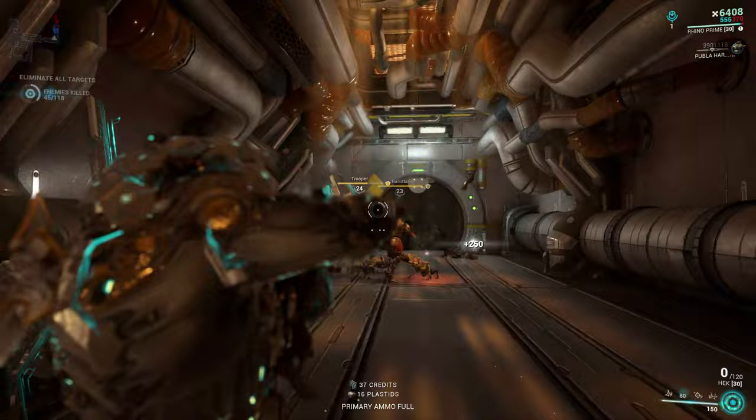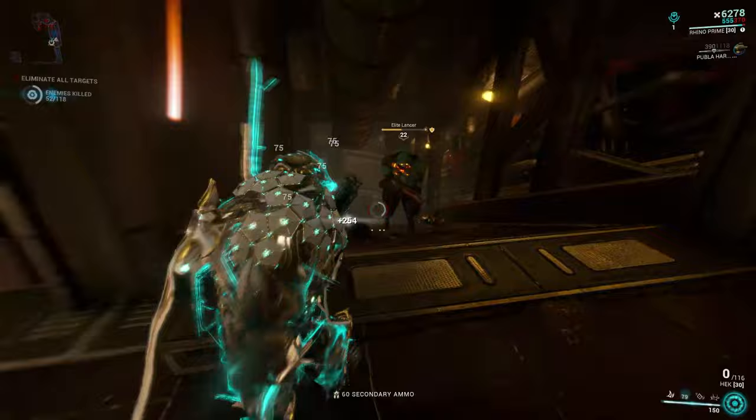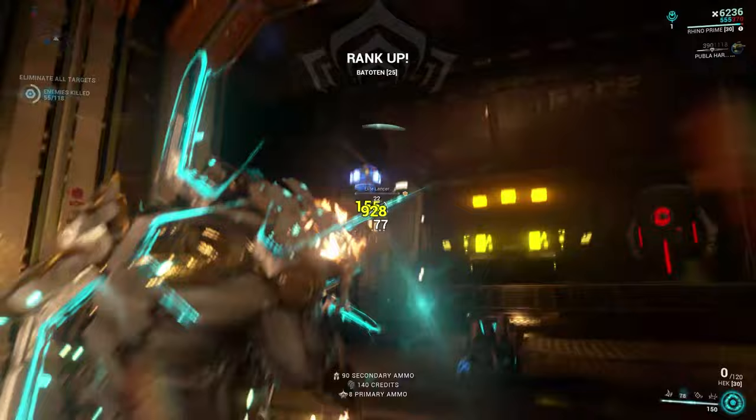Moving on to one of my first starter weapons and one of the most popular starter weapons — the Hek. The Hek is a shotgun, which is a primary weapon that is very easy to get. The Hek is the best starter shotgun and possibly even the best starter weapon overall. It is a Mastery Rank 4 requirement as well, but unlike the Nukor it isn't heavy on resources at all and you don't need a clan.